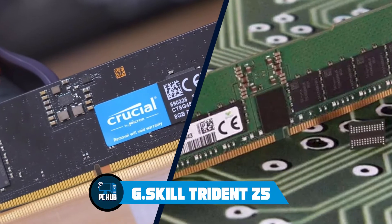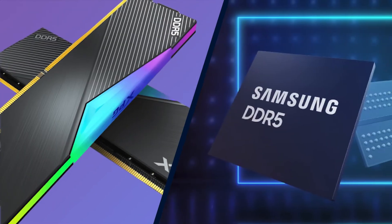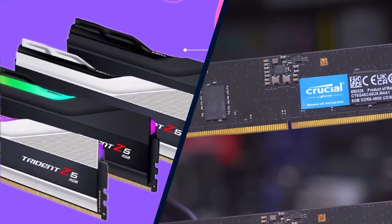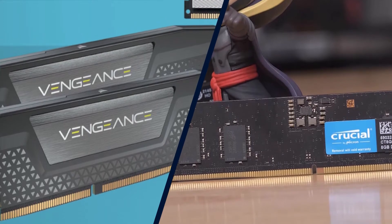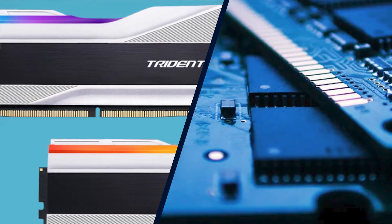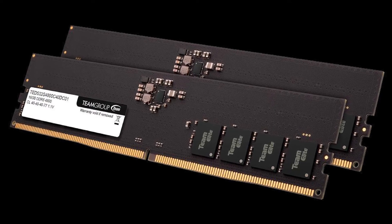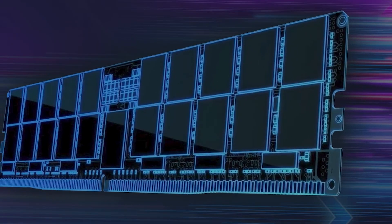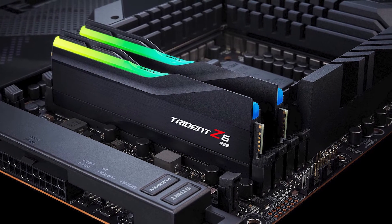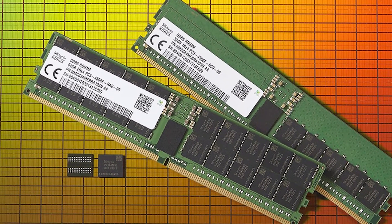G.Skill Trident Z5 RGB DDR5-6000 C36 — best of the best. Intel's 12th Gen Alder Lake processors are the first consumer chips to arrive with DDR5 support. We paired the flagship Core i9-12900K processor with G.Skill's Trident Z5 DDR5-6000 32 GB memory kit. It's a dual-channel kit with two 16 GB DDR5 modules in a single-ranked design. By default, the modules operate at DDR5-4800 at 1.1V with JEDEC timings. The XMP 3.0 profile brings the Trident Z5 RGB up to DDR5-6000 with timings of 36-36-36-76 and DRAM voltage at 1.3V. There are faster DDR5 kits, but the Trident Z5 comes with generous overclocking headroom, and we had no problems pushing it to higher data rates for our tests.